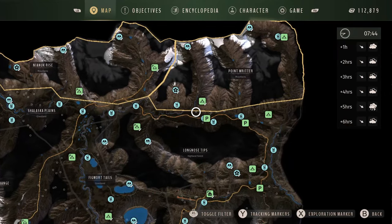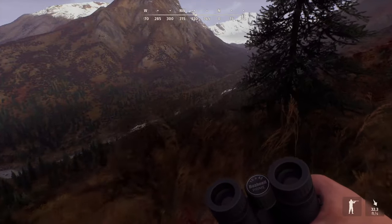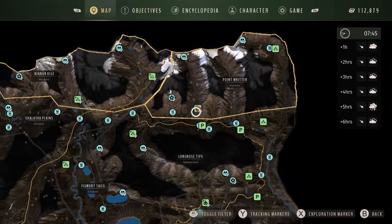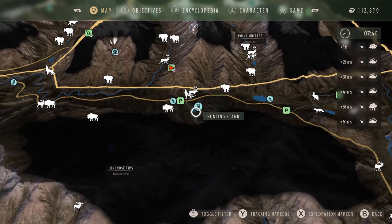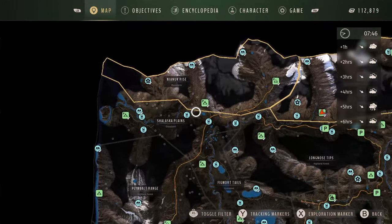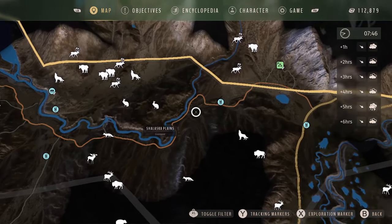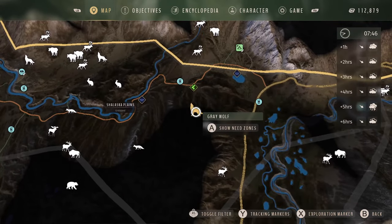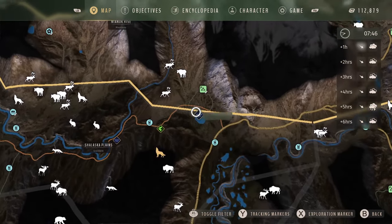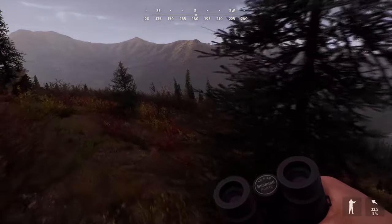Another wolf spot I like is up here north — spawn in here, walk over to the side of this hill, and they're usually right here. Sometimes it's hard to see them because of the trees. Their other water need zone is here, but it's rare they go there, so better luck at this spot. Also, I like to spawn in over here — there'll be one lone wolf. You can drive up and there's a big group that spawns in there as well. Their second need zone is rare, so sometimes they don't spawn there.